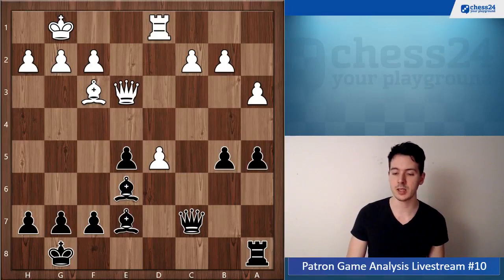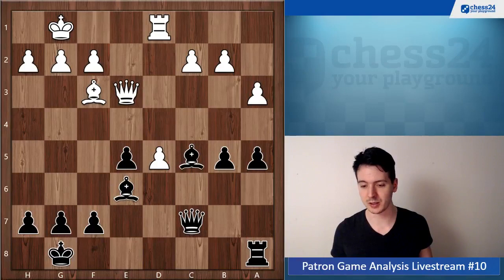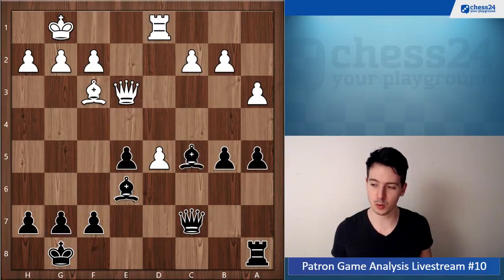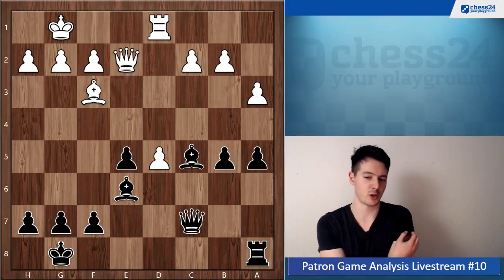With Nd5, white is able to equalize here. He changes the nature of the position completely and suddenly you have to look out — it's already uncomfortable for you from a practical viewpoint. Suddenly you have to defend and find precise moves, whereas before you were so comfortable you could pretty much do whatever. White was just worse.